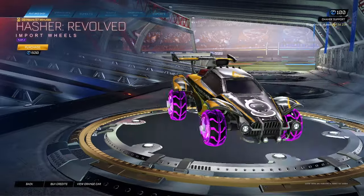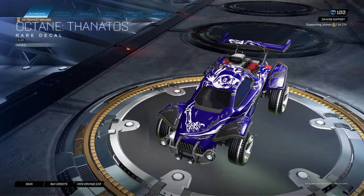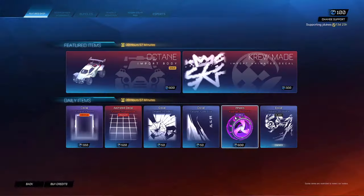Hasher Revolved Purple Wheels for 600, and Octane Thanatos Black — I literally have this and I love it. I would cop this. It's a really cool decal in black variant, it's really cool. I would actually buy that if I were you guys.